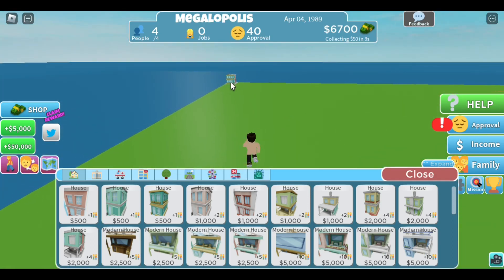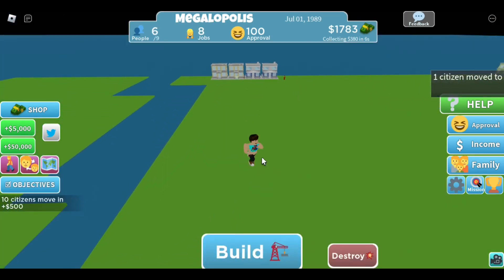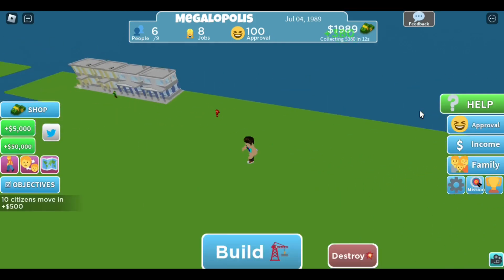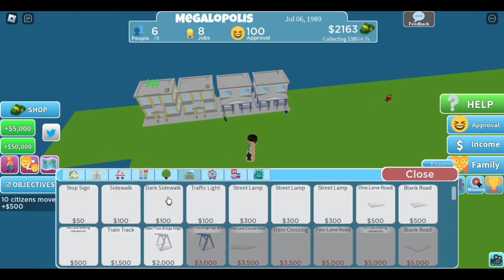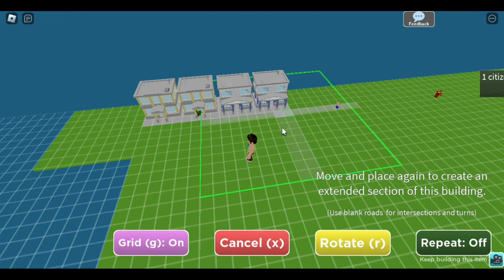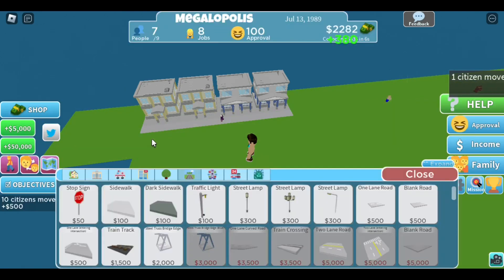I don't want these houses, but you're here anyways. I'll figure out the design and be right back. Okay, figured it out. The houses go here, and here the buildings, the workplaces, and transport. They can make sidewalks. Okay, I guess this is fine.